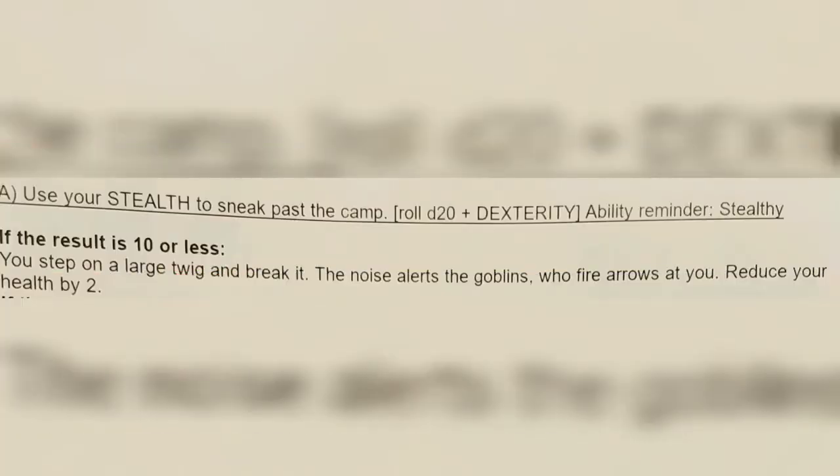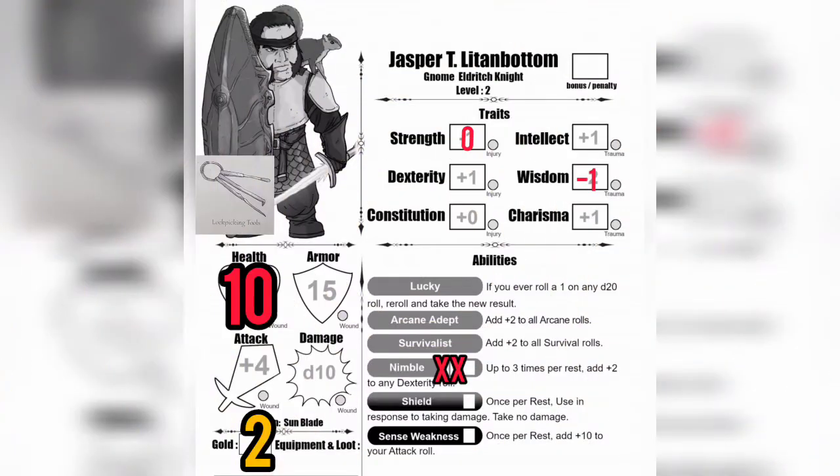Checking the results: if our result is ten or less, you step on a large twig and break it. The noise alerts the goblins who fire arrows at you — reduce your health by two. Coming back to our character sheet, that drops our health down to eight, and we've now used two of our Nimble abilities. Jasper's big clunky feet snapped that branch and drew a whole bunch of arrow fire.